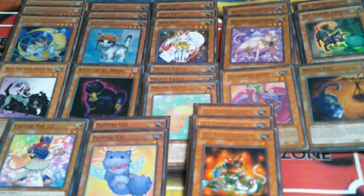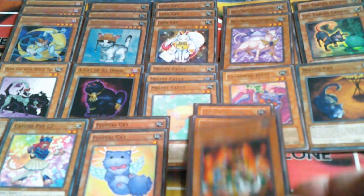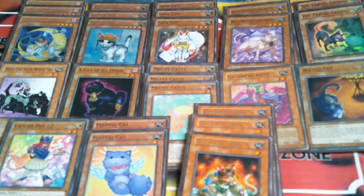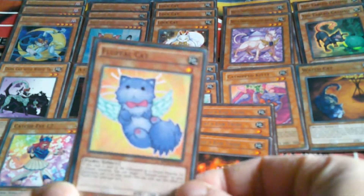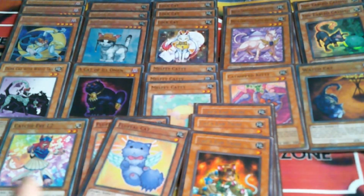Especially if I have Fire Formation Tenki on the field, because this card is a beast warrior. And Fluffle Cat is a fairy as well, so these three can't be special summoned off Rescue Cat, obviously.